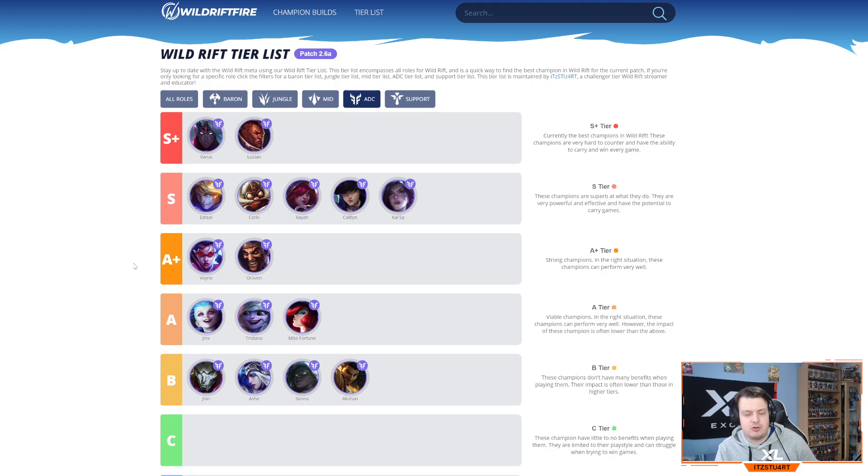Vayne and Draven are in A+ tier — both really strong but with high skill caps. Vayne struggles really hard early game but can carry almost single-handedly in late game. Draven is one of the strongest early game champions — you need to get kills early to stack his passive gold, but he can go out of position trying to catch his axes. Jinx is a weaker version of Vayne right now — you don't see her much, and she doesn't use Statikk Shiv as effectively. Tristana similarly doesn't really use Statikk Shiv well and her damage output doesn't compare to the other AD carries.